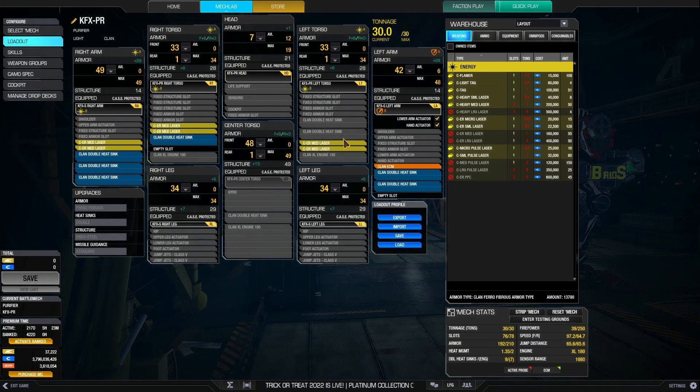One of the most common and best all-round builds — SRM builds will do more damage, but one of the best all-round builds — is the six ER medium laser Purifier: two per side torso using the Purifier side torsos. The ECM goes to the G-variant left arm, one ECM there, and the S right arm for two energy hard points. It has 16 double heat sinks, giving it really good heat dissipation, and with the Kit Fox S left and right legs you have a total of four jump jets, moving at 97.2 kph.